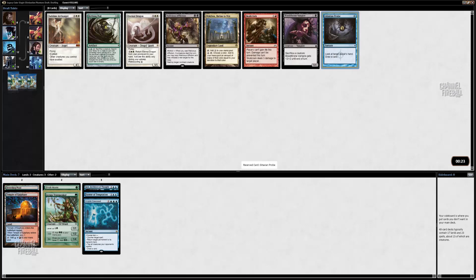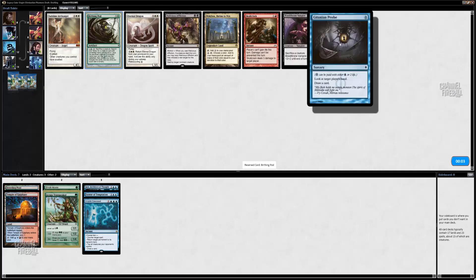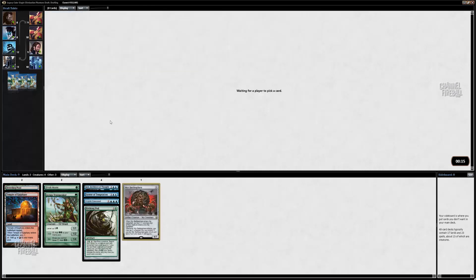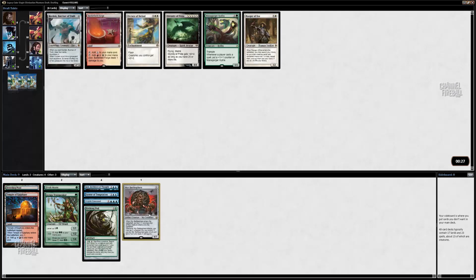I could take Probe. Eternal Dragon is not terrible. I could take Pod — if I end up with a decent curve of creatures. I think I'm going to take Pod. It's unlikely that I'm going to play it, but Probe is just fine whereas Pod has a lot higher payoff. If my deck is good for Pod, Pod's going to be fantastic. Whereas Probe is just going to be like an okay card no matter what.